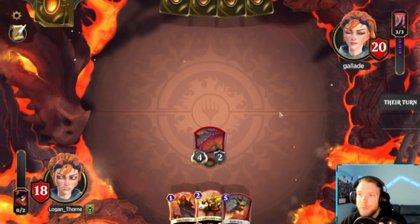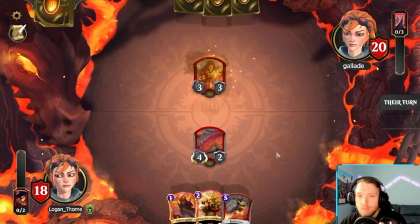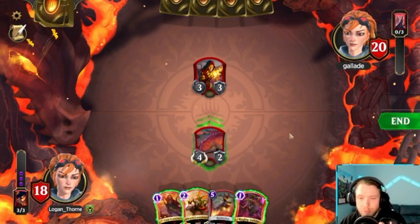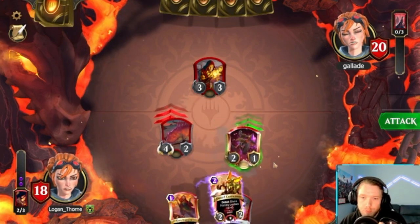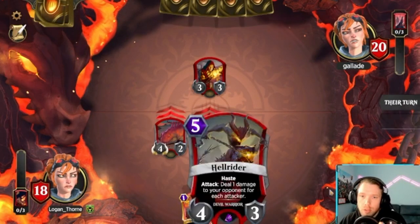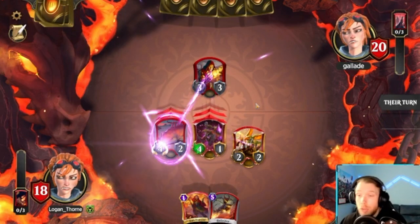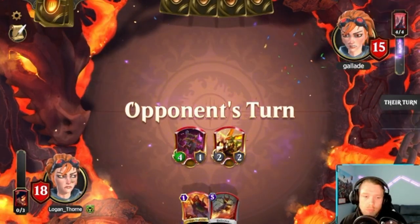I didn't change this to premium when I made the new deck — so sad. I'm not going to buff it, I'm just going to put the stats on it and play this. He can either take 8 or lose his attacker, which means his Gideon is never going to go off. He's going to take 5 instead. This could turn on turn 5 — this has a chance.